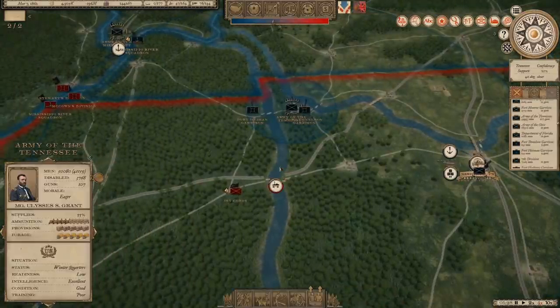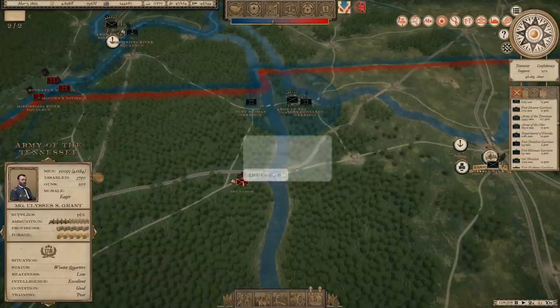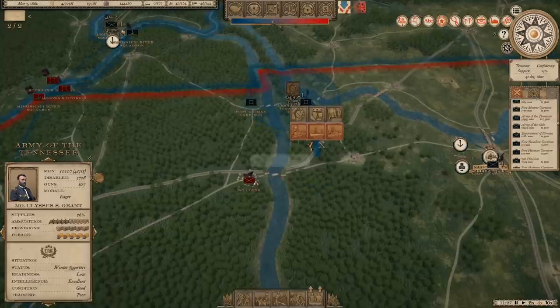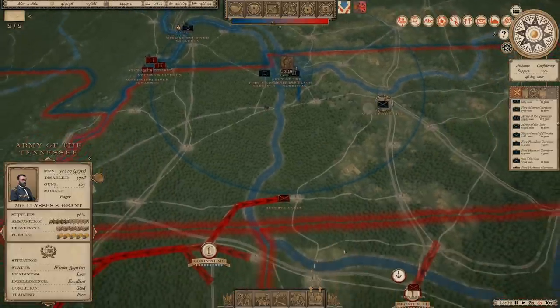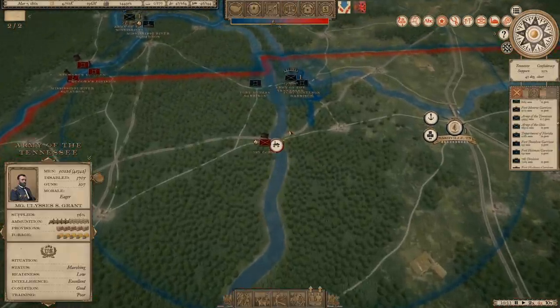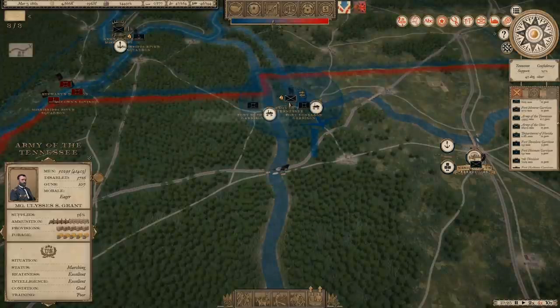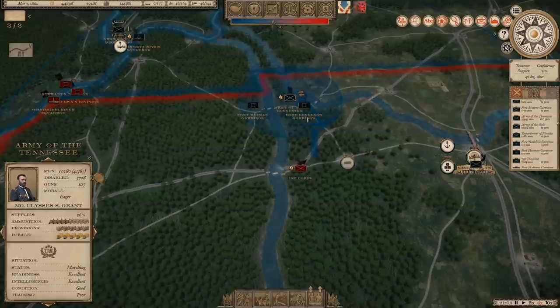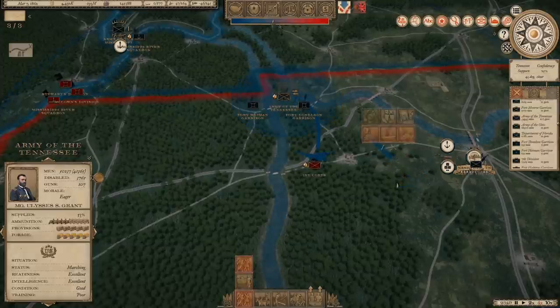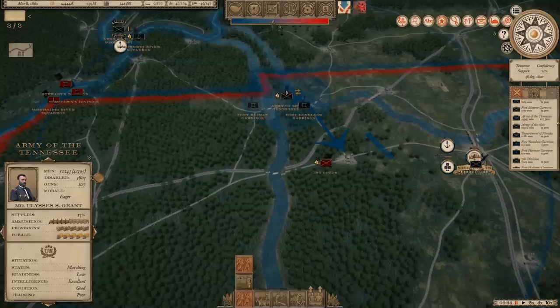I'm going to move the 5th Corps toward Grafton and move the 3rd Corps — 24,000 men under Samuel Heitzelman — in toward Winchester to see if we can take that. Here comes the aggressive Confederacy: the 1st Corps of the Army of Mississippi with only 8,700 men is moving toward me. I don't know if the rest of the Army of Mississippi is behind that or not. It looks like they're trying to move aggressively north, but the other corps are not in range. I think I can isolate this 1st Corps and take them out. I wasn't planning on moving the Army of the Tennessee yet, but I feel like this is an opportunity I can't pass up. We're going to start sending Grant down there to intercept them.